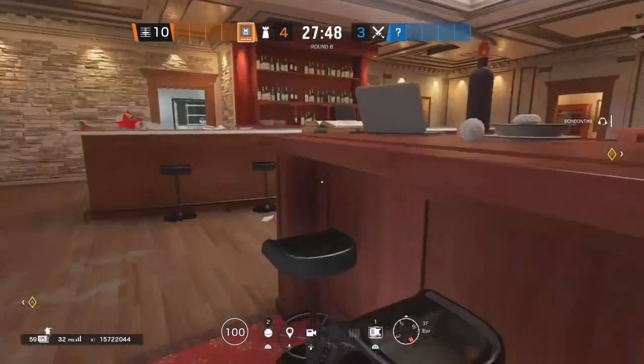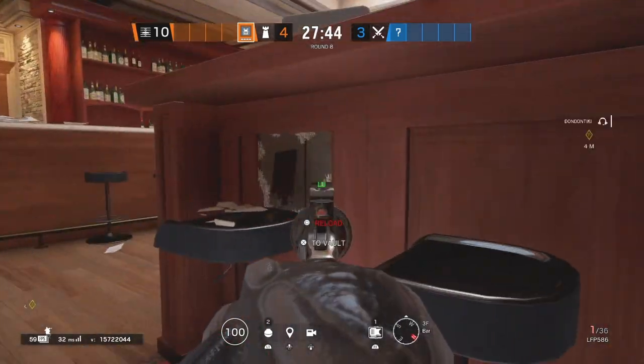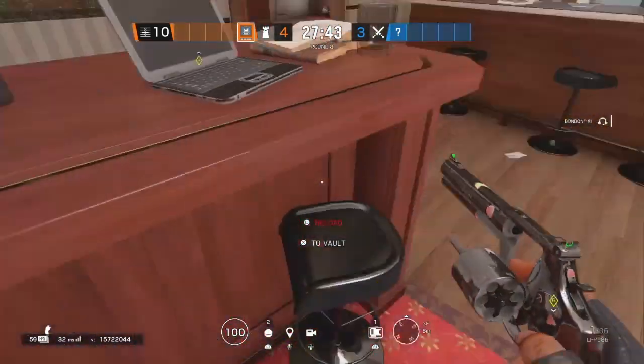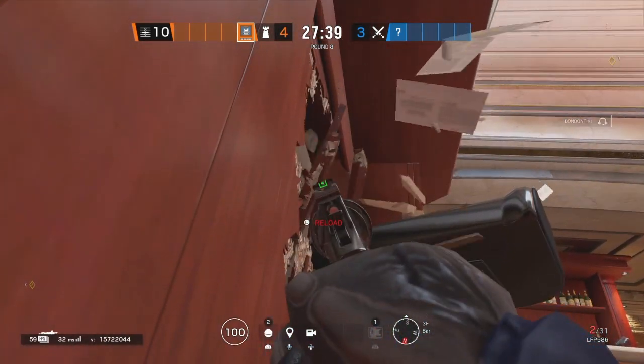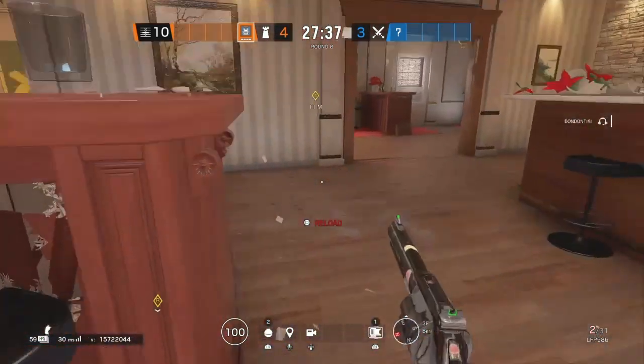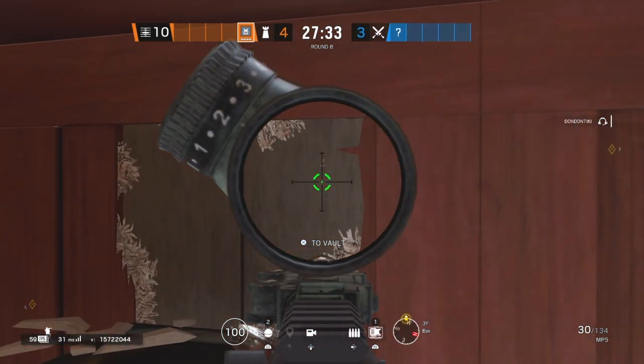Watch this door. Pretty simple — what you got to do is shoot from the side right here, just like that. You want to come to the other side, lay down, lean to the left and shoot right there. Just like that — you want to come to the other side, ping the side you want to make the bullet hole on, and you just want to shoot.